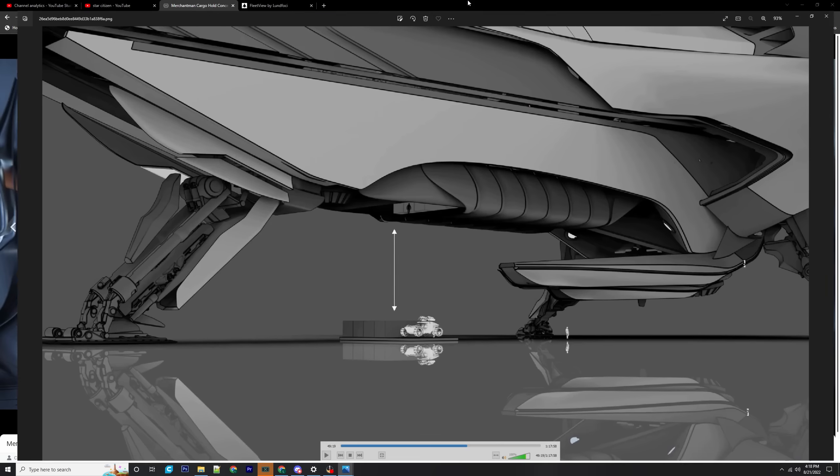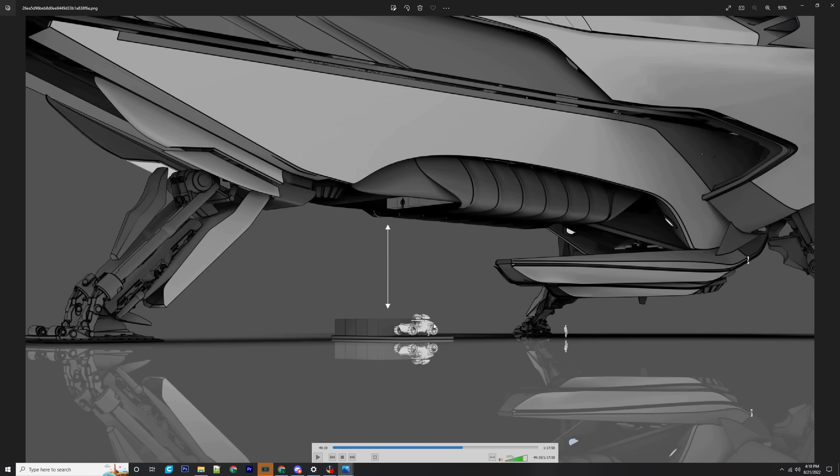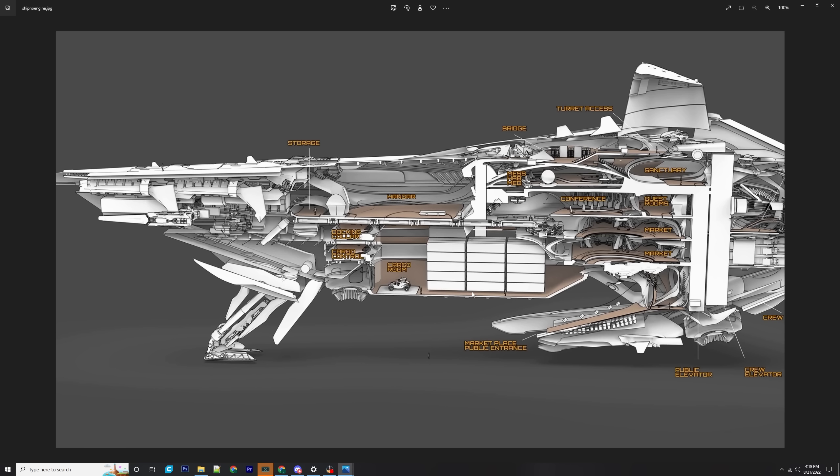We know this has a cargo ramp here and it is quite large because it can fit those containers across, and then you've got a Tumbril Cyclone on there as well just to show some scale. That represents how large that lift actually is. To me, seeing those sea-container-looking things and the Tumbril on there tells me it's going to be rather large, and there's still room to the front and room to the rear.